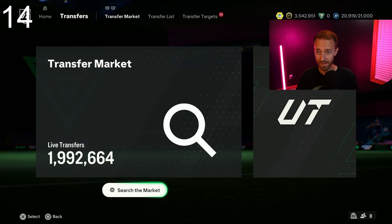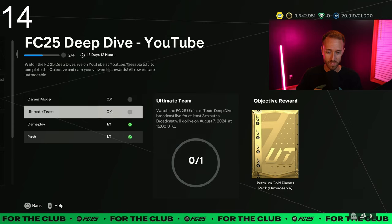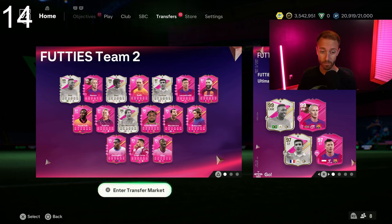EA dropped a schedule in-game under the deep dive section. The next one is August 2nd for the career mode deep dive. And then the big one is Ultimate Team on August 7th — that's going to be a major set of news on Wednesday next week. So career mode tomorrow, and UT deep dive on the 7th. Watch out for more leaks and news — we'll be covering that as it comes out.